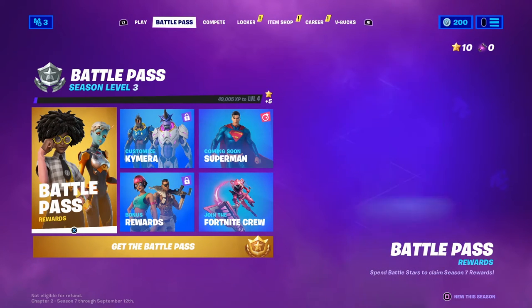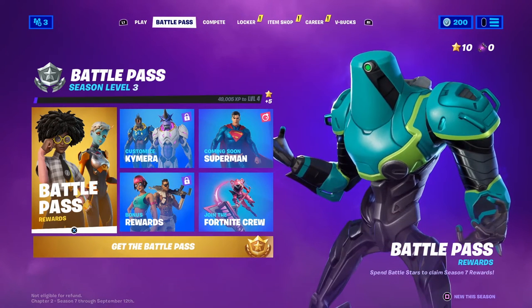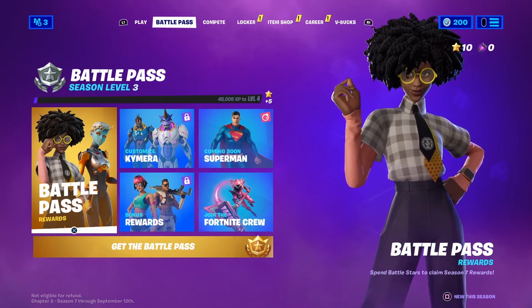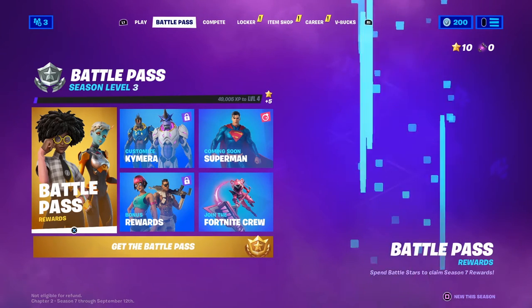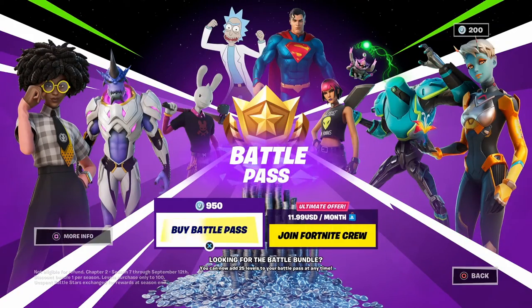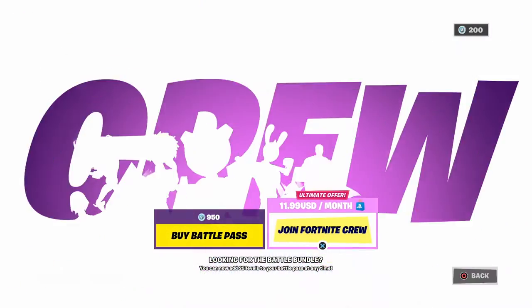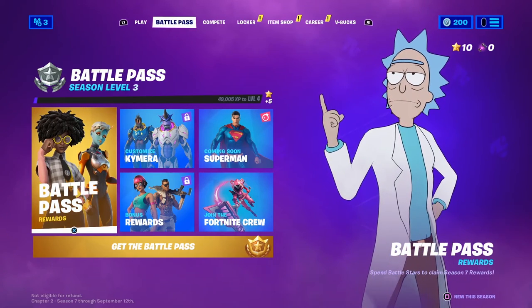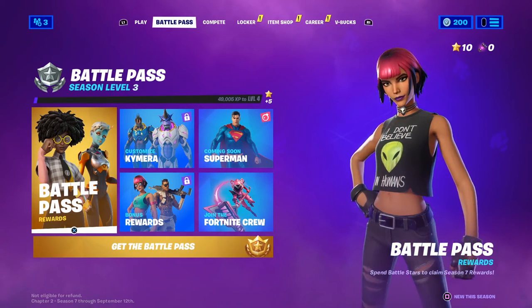Jumping in — as you can see I don't have the battle pass. If you look on top where it says Battle Pass Season Three, it's silver; it turns gold when you do unlock it. On the bottom it says 'Get the Battle Pass.' I don't have the Fortnite Crew either. I wanted to start this video without the battle pass to show you what you can get with the free version.